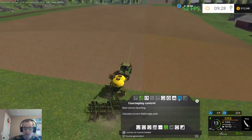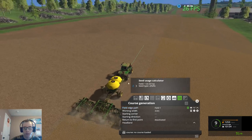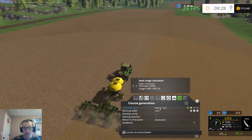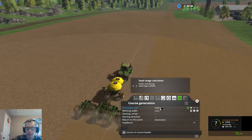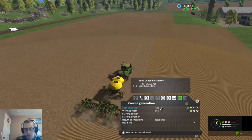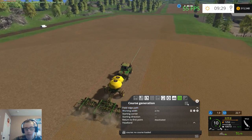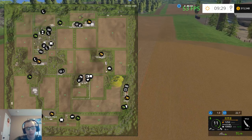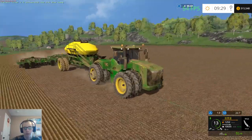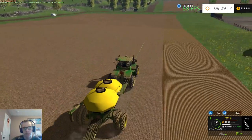I wonder if I can see what field two and one look like. Field one is 6.53, field two is 5.62. I don't know why it's making everything disappear — it's because I'm looking at fields that I don't own. What's our biggest? Field nine is our biggest field at 20 hectares. I'm trying to see that. I don't know how completely accurate that is either — it could be wrong, but I don't think it is. I'd have to go and calculate field edges for everything.